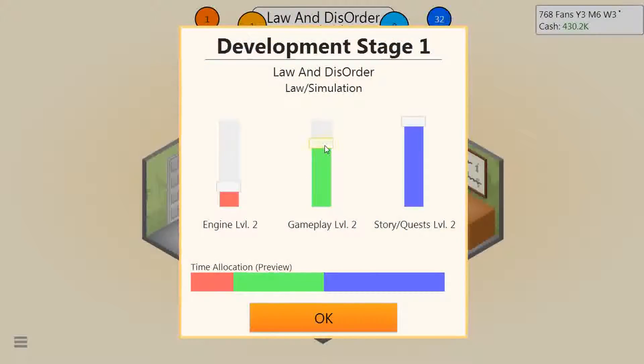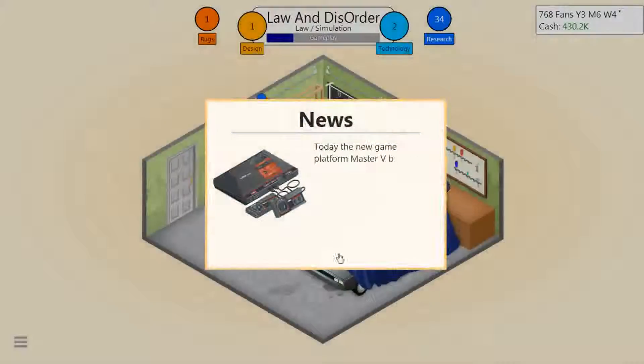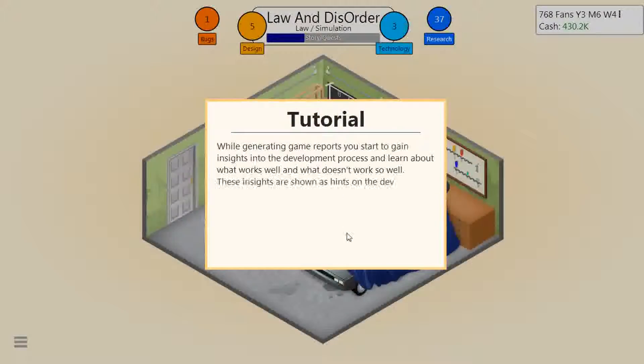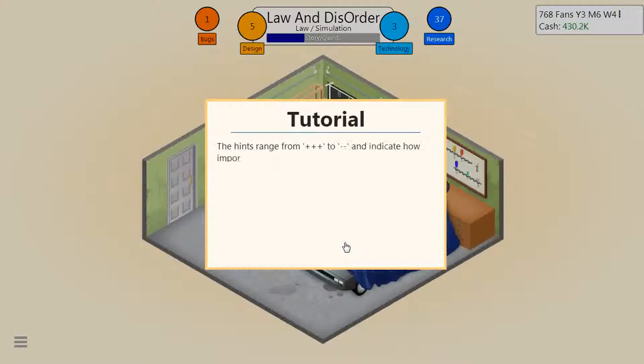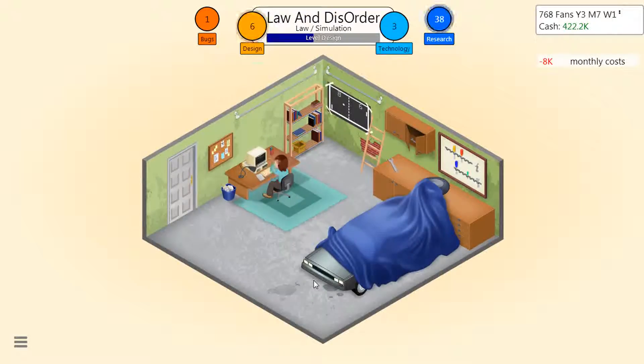This could actually help us out in making future games. So simulation: stories and quests can go way down, gameplay goes up, I think engine will be most important. Today, the new game platform Master V by Vena has been released. Level design's good, AI could probably go down, dialogs could definitely go down. So level design's apparently a good one for a simulation game.